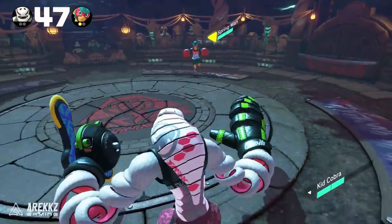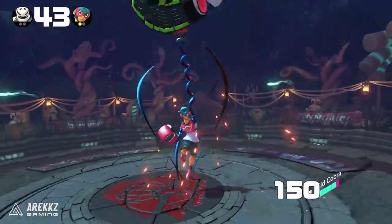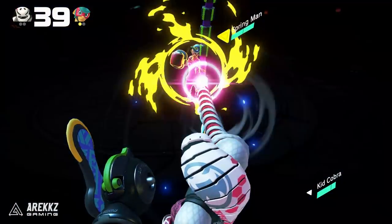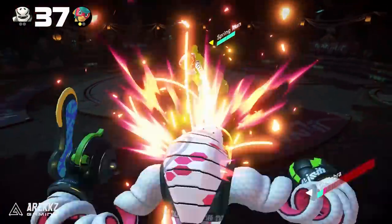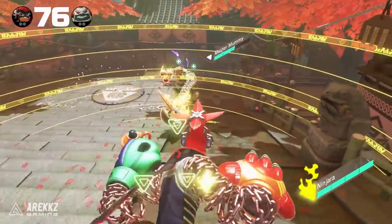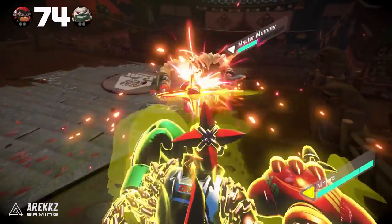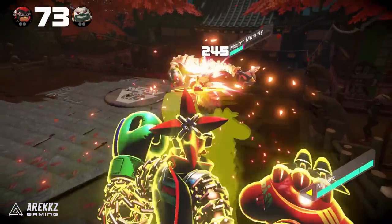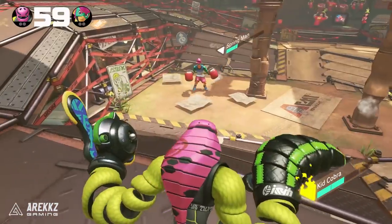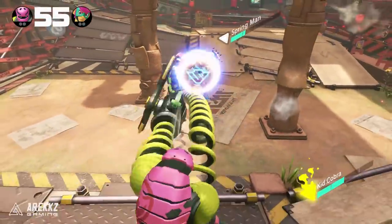You can follow a counter with a grab since you'll be closer to your opponent and one of their arms will be temporarily out of the picture, meaning you're better positioned to land the grab. Alternatively, you can simply follow up with an attack, or if your meter is ready, go directly into a rush attack to really punish your opponent. Depending on your combination of arms, this can result in some pretty devastating damage. Just remember the window to follow up is quite small.